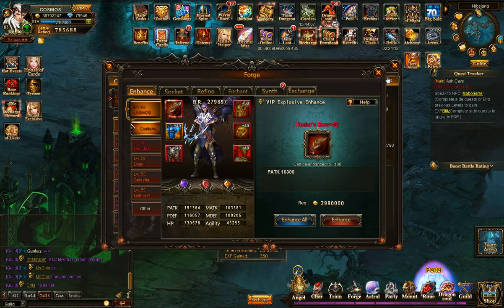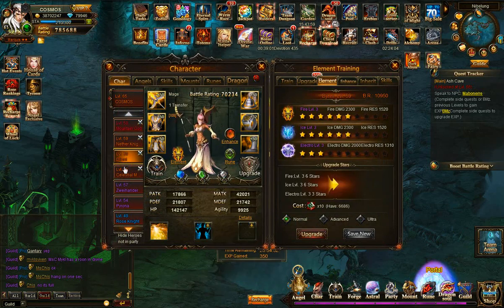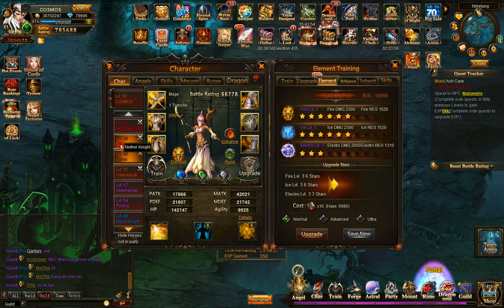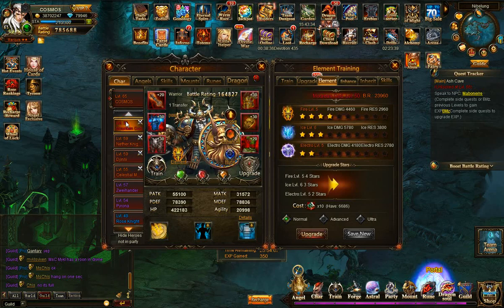That's where a lot of the bell rating is coming from. Heroes like Nether Knight, Genie, and Celestial Angel are all very low bell rating with simple equipment. When you replace an older hero with a new powerful hero and start investing into him, you immediately get a very big boost in bell rating. We're at 785 thousand now, and I think when I add another powerful hero like Mountain God's tier, it'll easily go over a million.